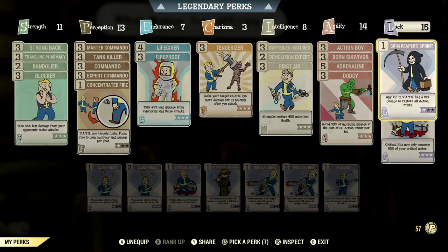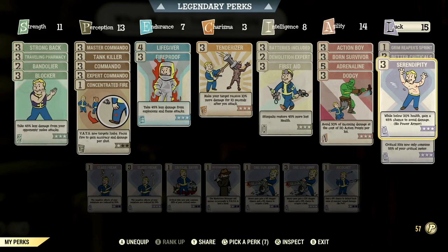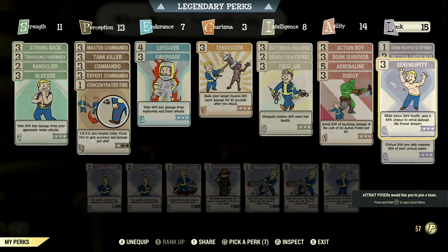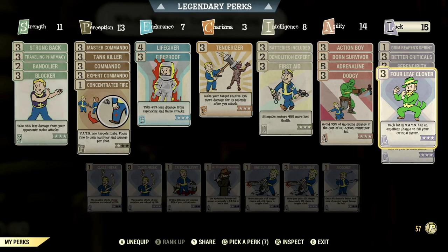Over in Luck I'm a VATS build so I have a bunch of VATS perks with my luck maxed out. I'm running Grim Reaper's Sprint at one star — any kill in VATS has a 15% chance to restore all action points. I have Better Criticals: VATS crits now do 40% more damage. I have Serendipity — god tier card — while below 30% health gain a 40% chance to avoid damage.